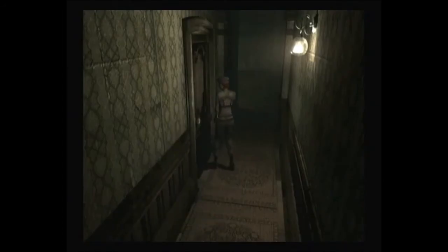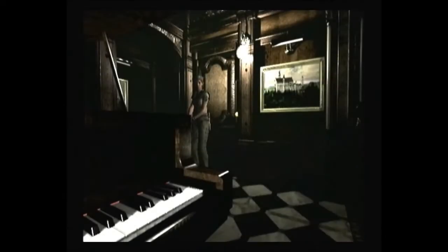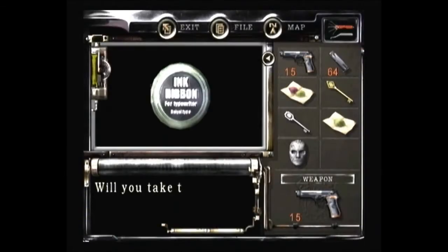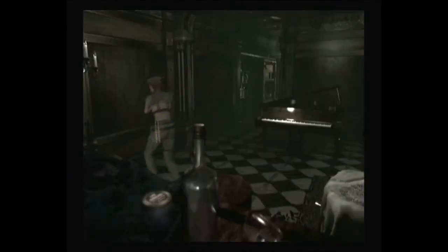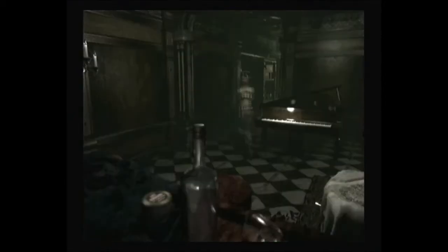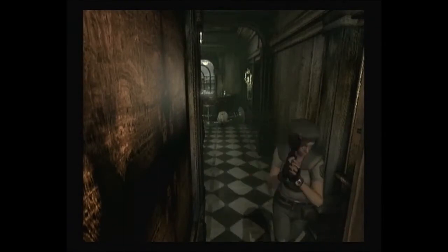Armor key. Let's go in here just for a moment — in the music room. What's up here? Don't want to fill our inventory space with that. This room works differently with Chris and Jill. Very differently. I can't remember how, but it does.